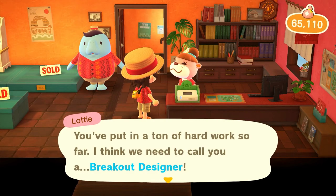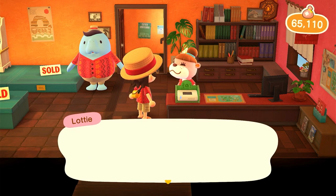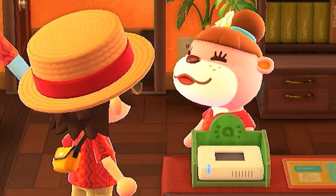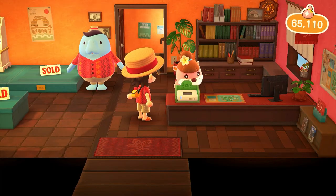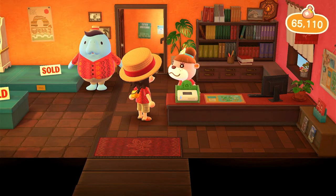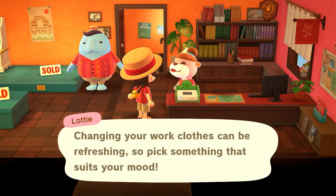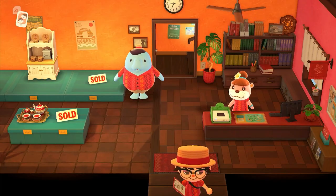You put in a ton of hard work so far — I think we need to call you a breakout designer, really coming into your own as an artist. I'm excited to watch you continue to grow. Yeah, I'm some type of artist, that's for sure. 12,000 poke — the pizza party and a pay raise. Our selection of work clothes have been updated so you can check out the locker when you can — changing work clothes can be refreshing. It's not. Let's go do another house.